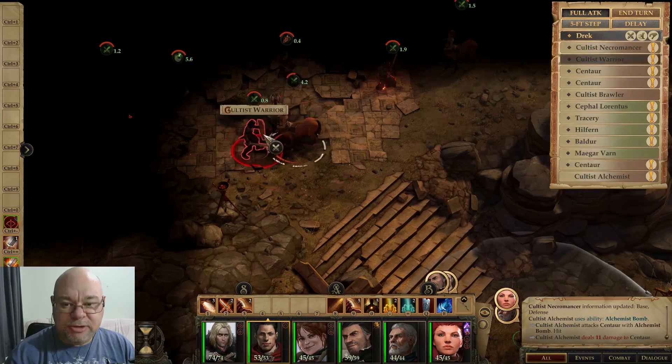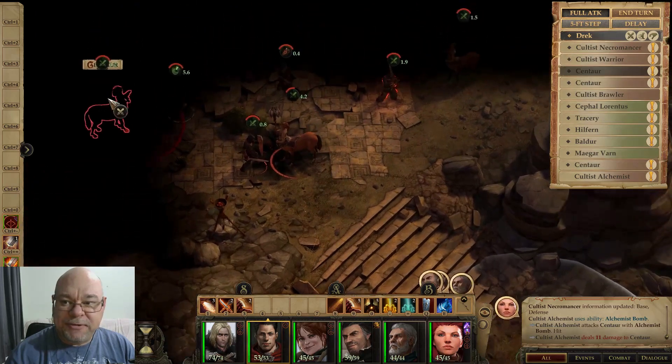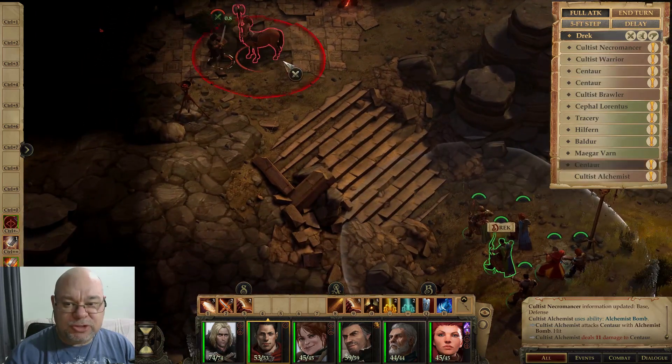Cultist, Necromancer, and Alchemist, and a few Centaurs. The Centaurs are essentially going to be harder, so we do want to take them out first still, I think.